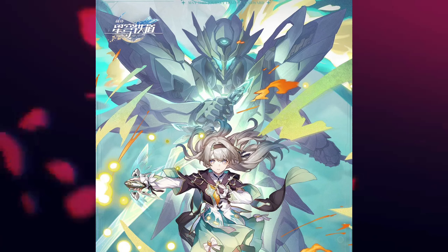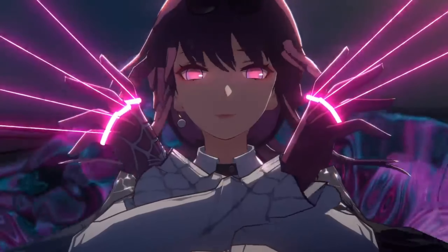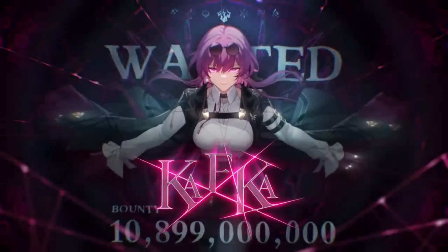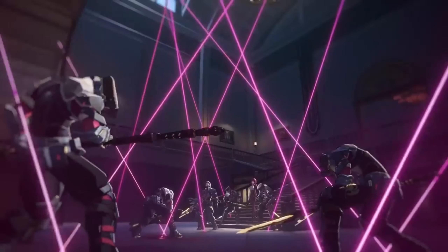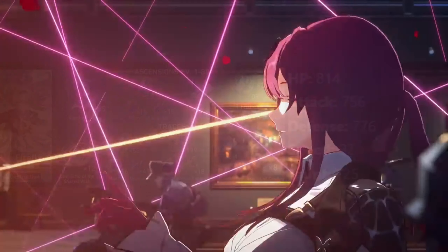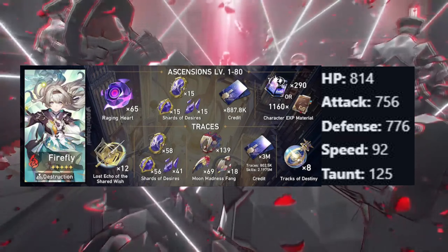In this video we are going to discuss Firefly or Sam's full kit, so buckle up and do subscribe to my channel for amazing videos like this. Firefly will be a fire DPS character on the path of destruction. Firefly's full kit revolves around manipulation of her HP, so she will be a Blade-kind of character. These are her basic stats and level-up materials, so you can pre-farm this.